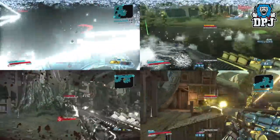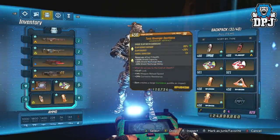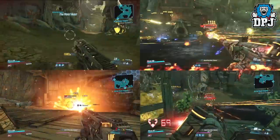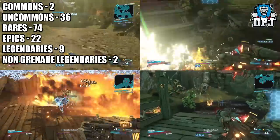The results were quite surprising. I got 2 commons, 36 uncommons, 74 rares, 22 epics, and again 11 legendaries — 9 of which were grenade mods and the other 2 were weapons, just like before. So the results were pretty straightforward.